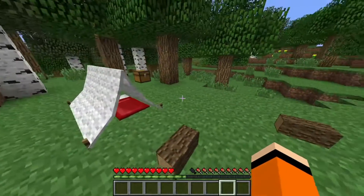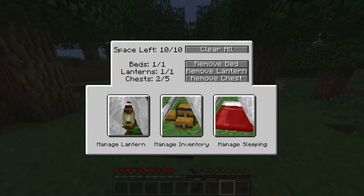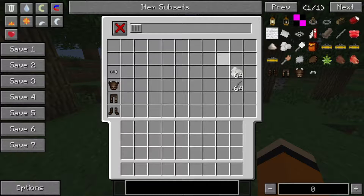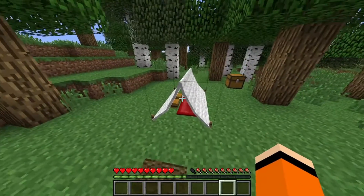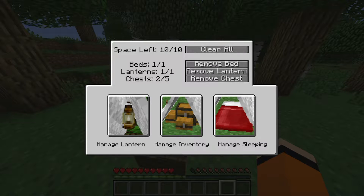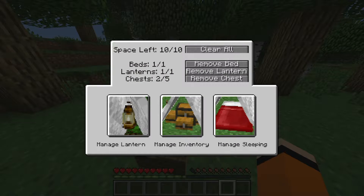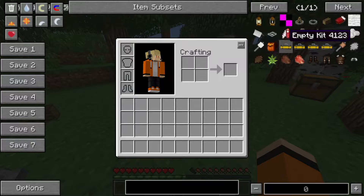Es gibt einmal dieses Zelt, was ihr hier seht, welches man auf der Overworld finden oder craften kann. Hier seht ihr das Menü des Zeltes. Da kann man auch fünf Kisten reinpacken, die dann so ein eigenes Inventar haben. Ihr könnt eure Rüstung oder andere Items darin verstauen – ein riesiges Lager quasi. Ihr könnt natürlich da drin schlafen und auch eine Laterne nutzen. Das ist das Zelt im Großen und Ganzen.